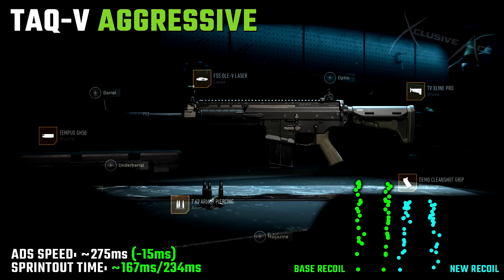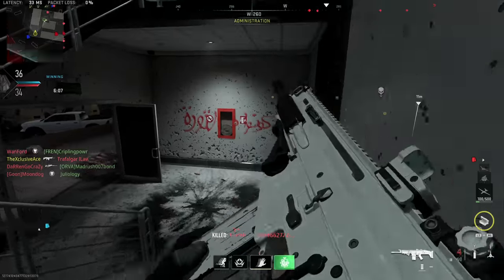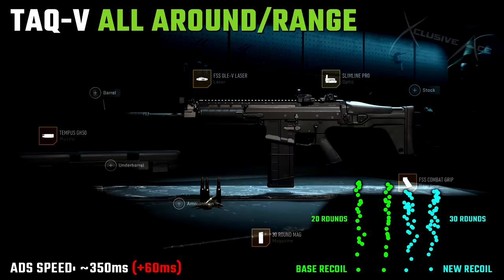The recoil is noticeably better than base, especially that gap between the first and second shot — which can throw you off target — being nicely controlled. Even though this is more of an aggressive build, you can still use it effectively at mid to longer ranges. You can use this in semi-auto or full auto; either way you should find success, though my preference with the TAC-V is full auto.